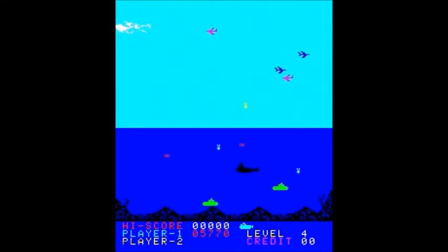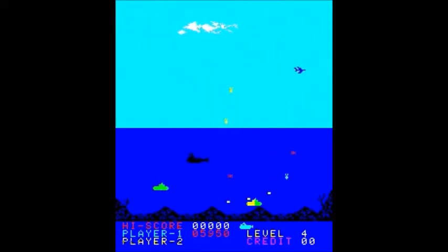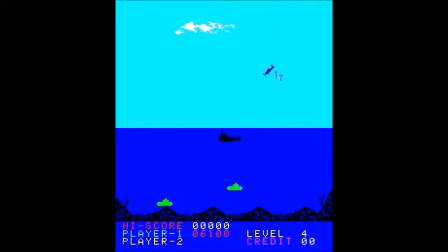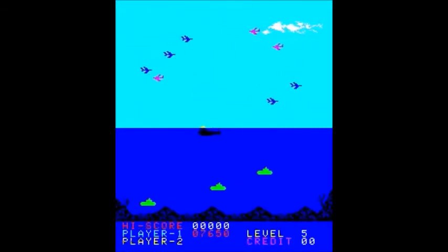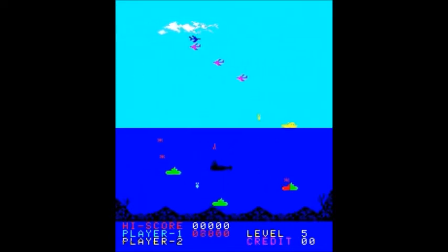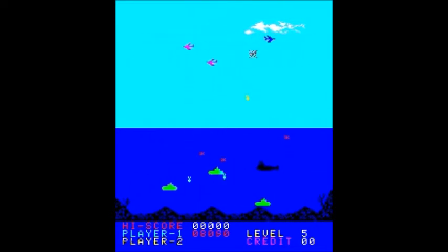The speedboat — he's not too difficult as long as you don't go too close to the surface. Just stay kind of in the middle. That black plane can be a pain. Stupid homing bombs. As the levels go on, he'll release more and more homing bombs. You'll definitely want to get under those subs and blast them if you can — obviously not the bottom one. Touch the reef at all and you'll blow up.